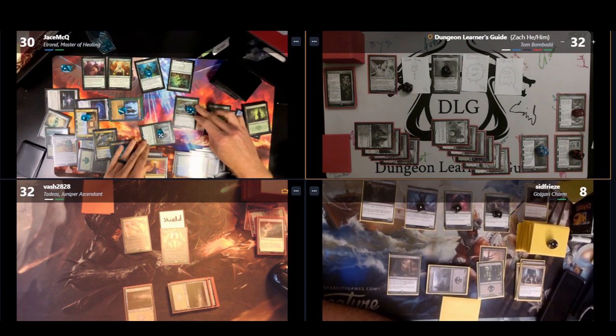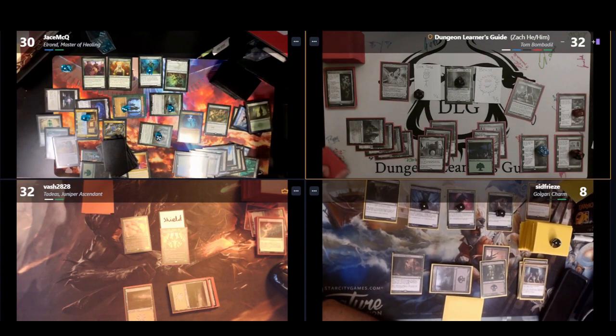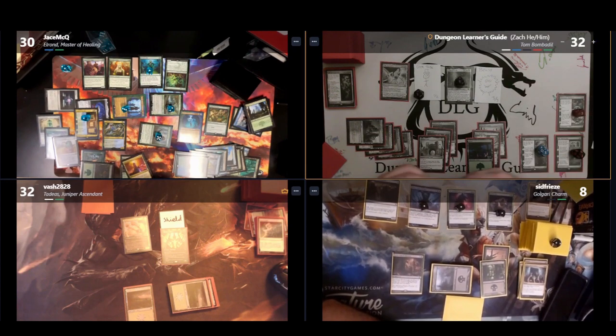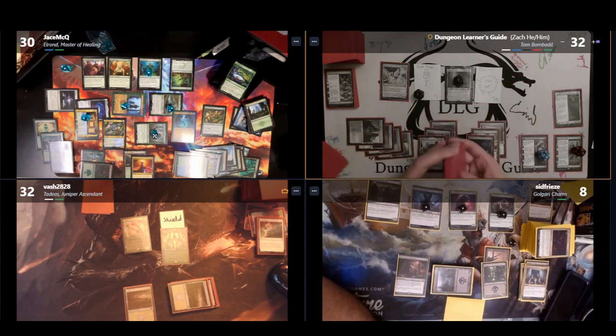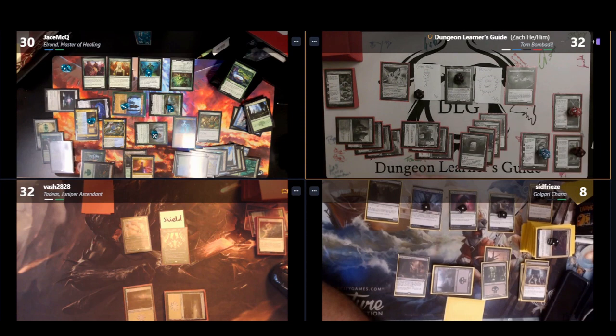I block Marwyn and Galadriel with my Architect and Beast, killing them both, making a spirit, and only taking 17 damage. Bilal blocks 10, taking 6 and killing two of Jason's elves. Before damage, Jason casts Wrap in Vigor regenerating all creatures he controls. When I draw for my turn, I put a +1/+1 counter on Tom Bombadil, make a food token, mill three, make a spirit token, and destroy all non-legendary creatures with One Ring to Rule Them All. In response, Jason casts Heroic Intervention, giving all his permanents hexproof and indestructible until end of turn.